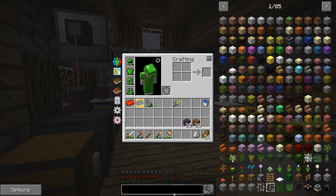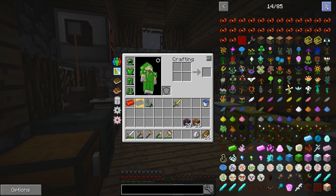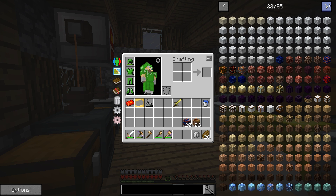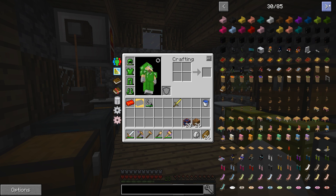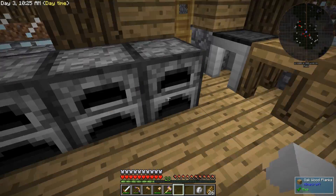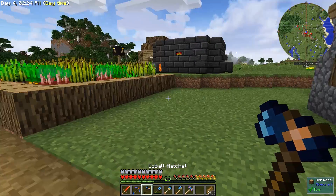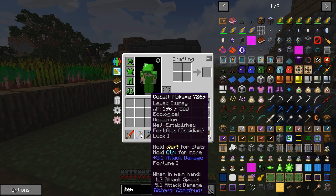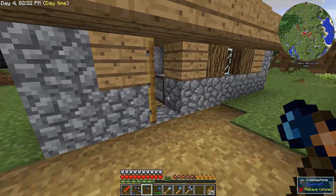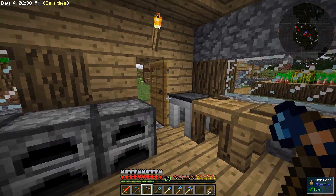Moving on, there are some other mods in the pack that I want to get into that are going to be very useful for the early game. Let me look through the mod list a little bit and figure out which one I want to do first. Tools are all upgraded — we're rocking cobalt across the board, except for the sword which has demon metal.